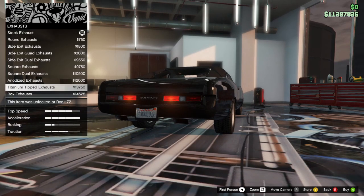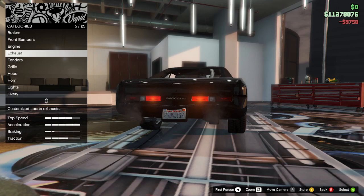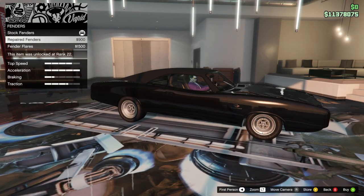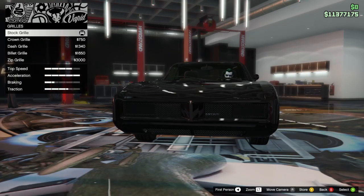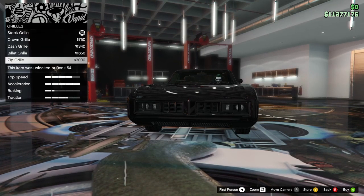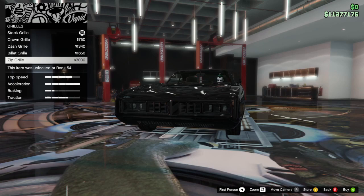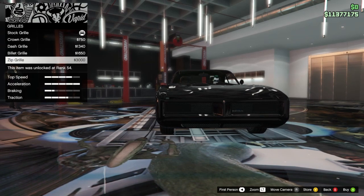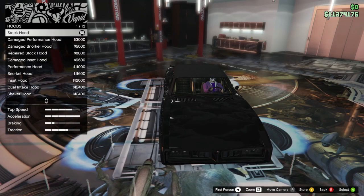Some exhaust - won't be side pipes. In the first movie at least, it had the stock Charger exhaust which would be just duals. Then fenders of course - fixed fenders. Look at it, it's getting pretty already. Gotta get the grill. In the first movie it was a stock '70 Charger front end, but this one's going to have the zip grill because in the later movies he seemingly put on his own little grill. We'll just go with the zip grill.